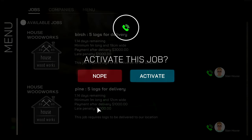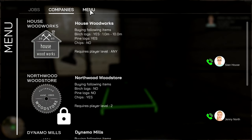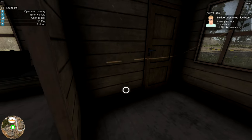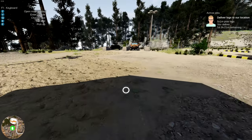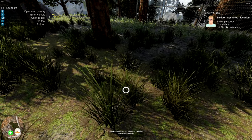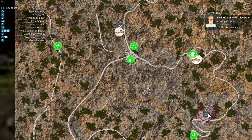Let's activate this job. Okay — deliver logs to our location, so we need some pine logs, and we have a little over a day to accomplish that. Where can we cut down trees? There used to be certain areas on the map. These are pine trees with dark brown colored bark — can I just cut those down?